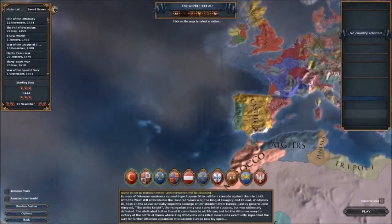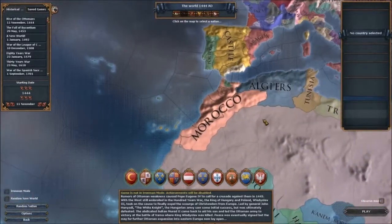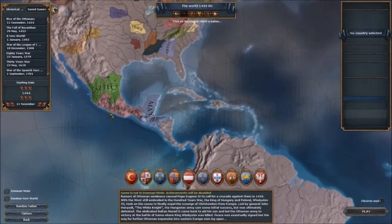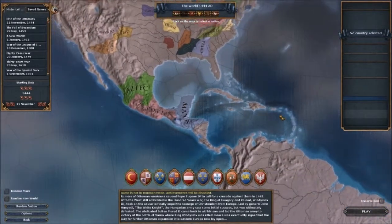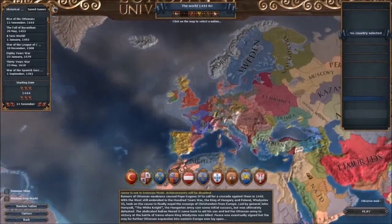The thing about Castile and Portugal is that they're very heavy on colonization. They don't have a lot of wars. Portugal tends to take Brazil and Castile tends to take Mexico by invading the tribals there. This game is usually historically accurate.